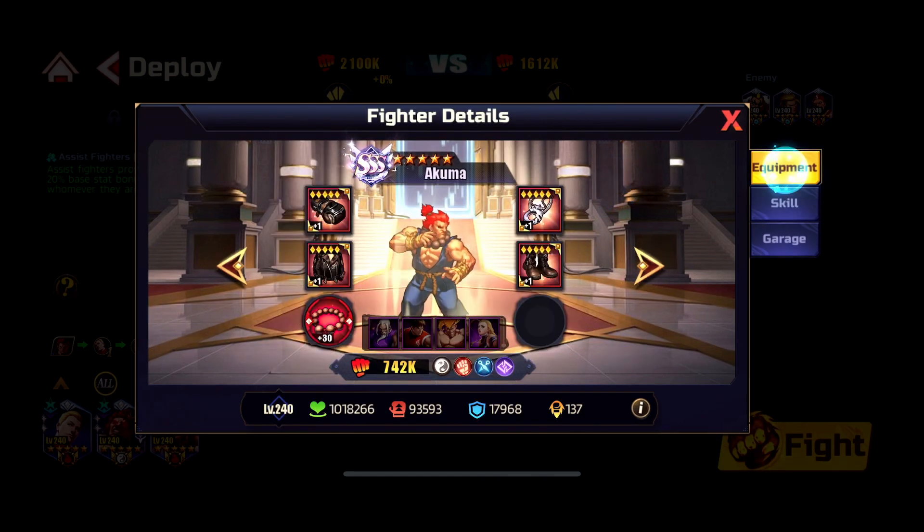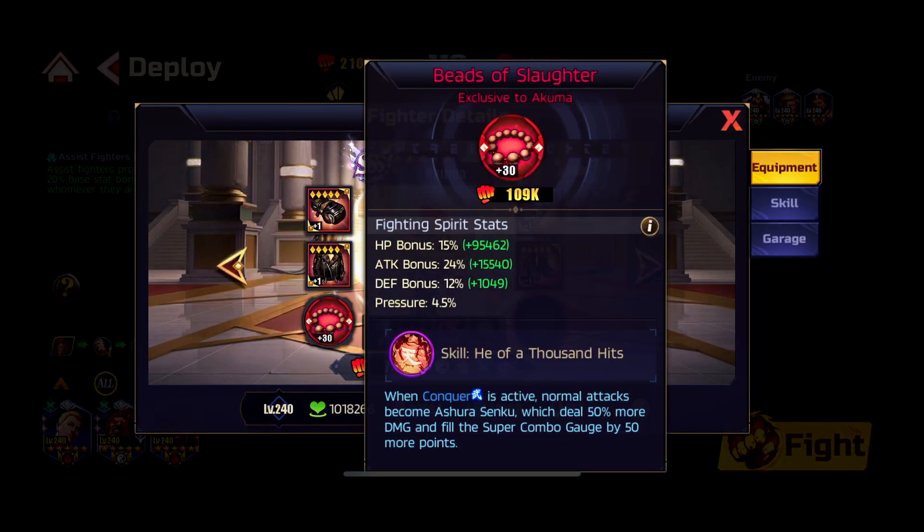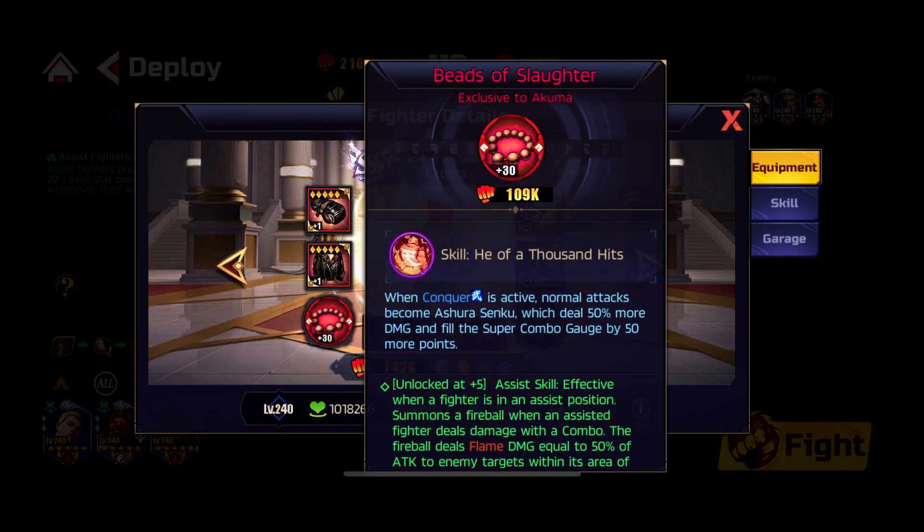His exclusive item — Beads of Slaughter — is one of the top tier exclusives in the game. When Conqueror is active, normal attacks become Ashura Senku, which deal 50% more damage and fill the super combo gauge by 50 points. So just by auto-attacking you're dealing 50% more damage and filling your combo gauge — probably the best exclusive in the game.